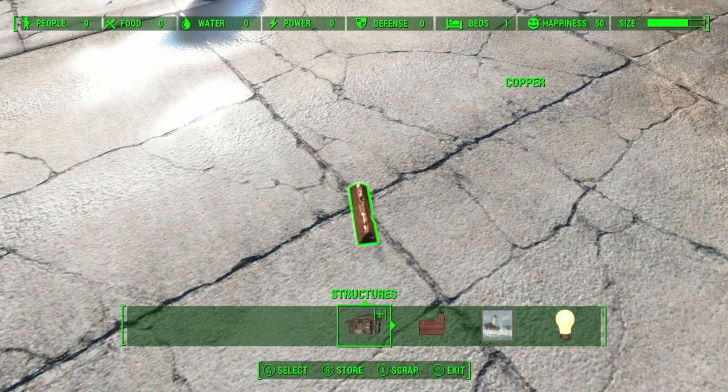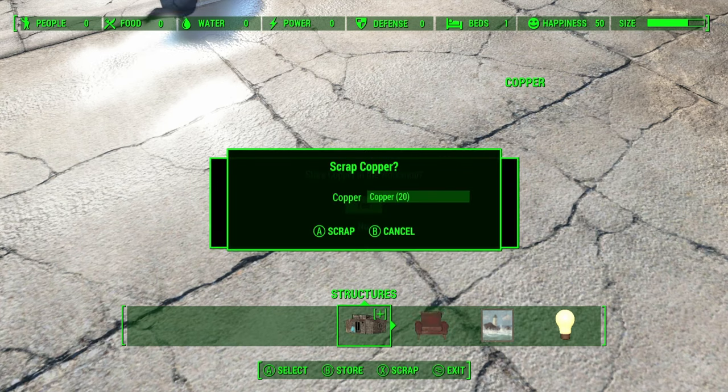So if we do this now, hopefully we'll get it right soon enough, and we should be able to see a total of 40 copper inside the workshop. Once you perform the action correctly, this is what it will look like.